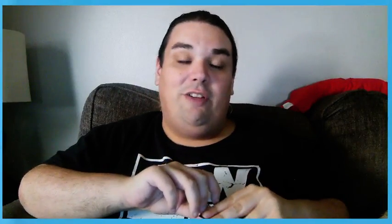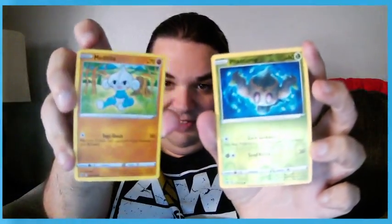Finally we have a Rillaboom pack — the final evolution of my favorite Gen 8 starter, Grookey. I would love Grookey, Grookey's amazing. Oh, another one with kind of a weird art style and a little bit of a weird texture — Meditite. Oh, we got a shiny one — Fantump! I don't know if you could tell the shine, but you can kind of see how it's shinier than the others — there's more of an actual shine on it. And a new trainer card, Tool Scrapper.